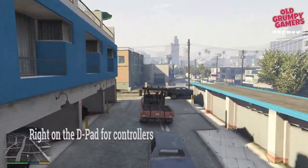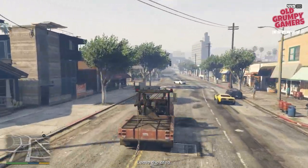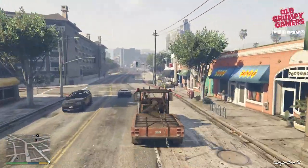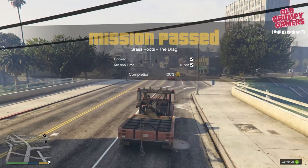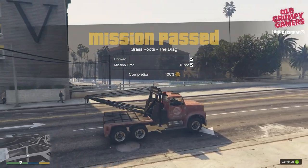Swing around to the left again and don't stop — just drop the car using the controls you picked up from the tiny missions. We automatically called Barry, so just drop that call immediately. And there we go — squeaked it in with eight seconds to spare.